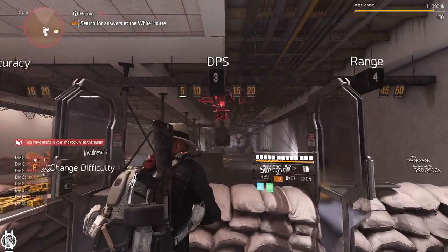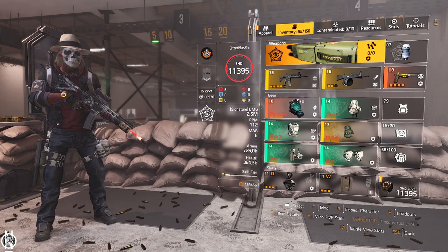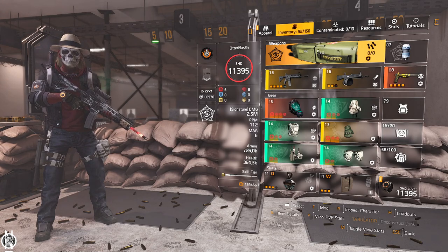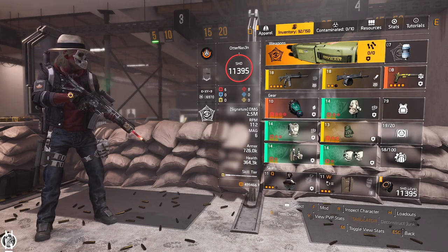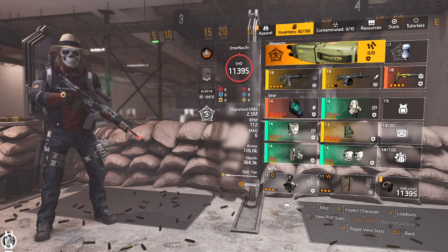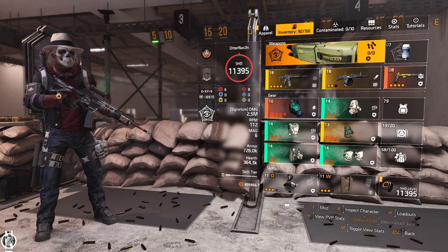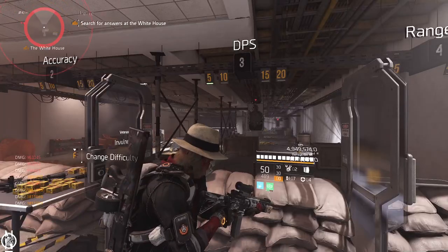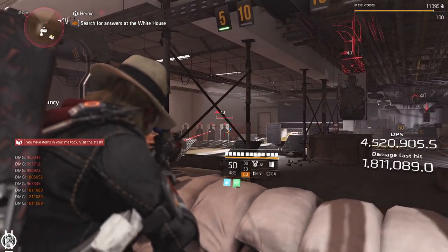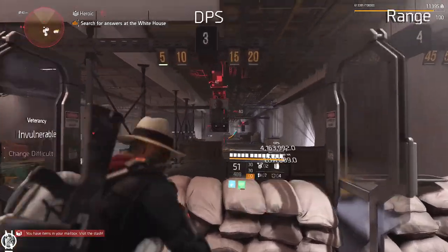If you want more survivability, run Gunner for the 10% armor on kill — it helps a lot without a healer. Technician also has great benefits: a second skill tier making your shield much more durable, two charges on your reviver hive in a group so you can revive someone, pick up the hive, and still have a charge left. The laser pointer marks enemies through walls for 10 seconds, so your whole team can see them.